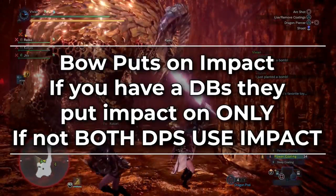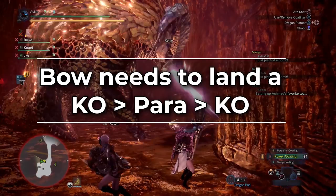Your bow needs to put on Impact Mantle. If you have a dual blades player, they also put on Impact Mantle. If you do not have one, both DPS put on Impact Mantle. Once she falls over, your bow needs to land a KO then para then KO. We will have a more detailed guide on CC bow chaining in the future — we need more research because the KO timing varies depending on your team composition.